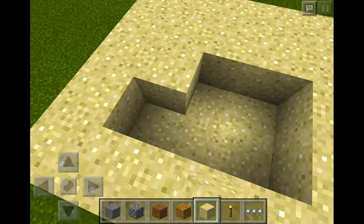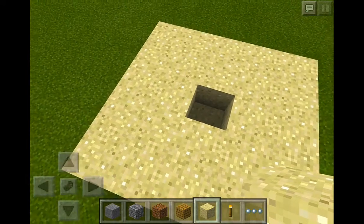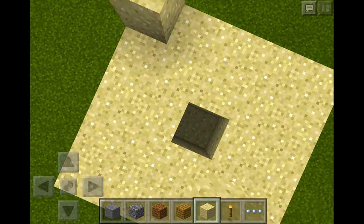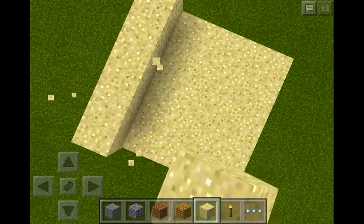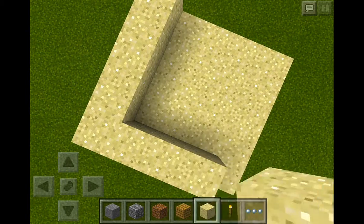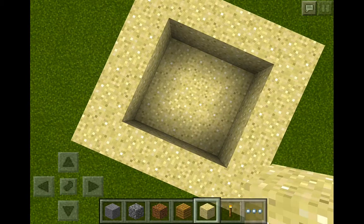We're almost done building. I just need to press TNT and then we need one more layer. Make sure there's two layers below it that don't have holes — two layers of sand, then the one with the dynamite, and then two more layers on top.